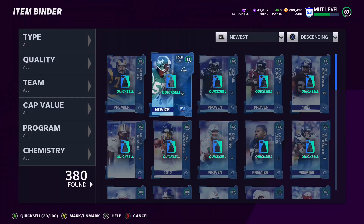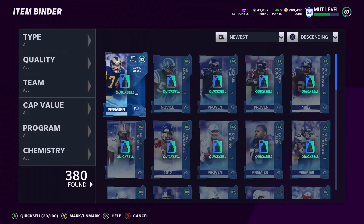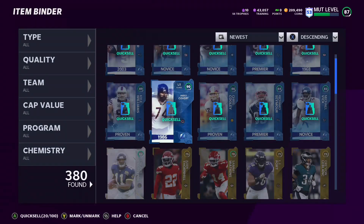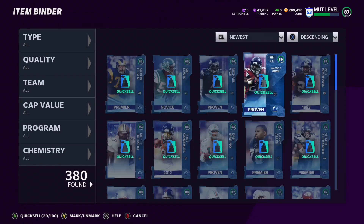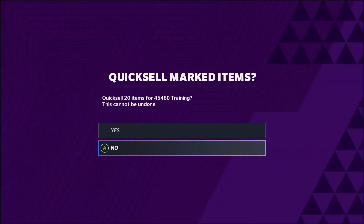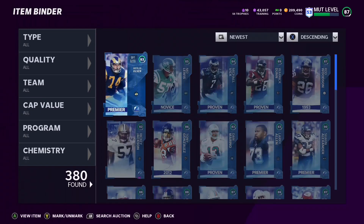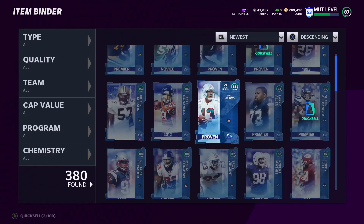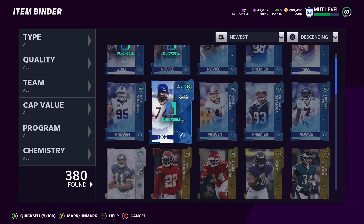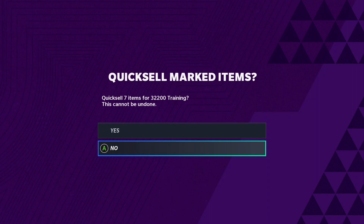I've gone ahead and opened up all my players. I got a bit unlucky — I only got one 92, but I did get a couple 90s. You have a couple of options: you can quick sell all of your 88-pluses. All of my items would quick sell for 45k total, so I'm only losing about 5k in training. Just my 88-pluses alone would quick sell for a total of 32k.